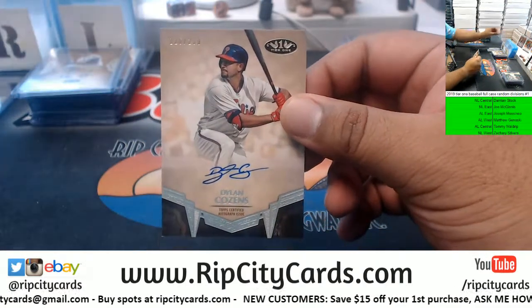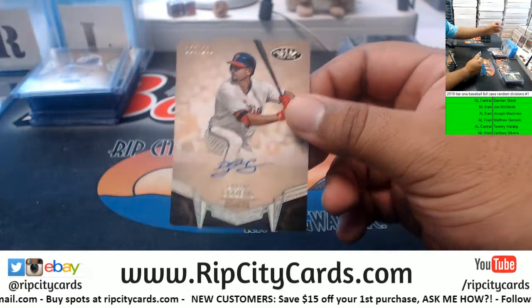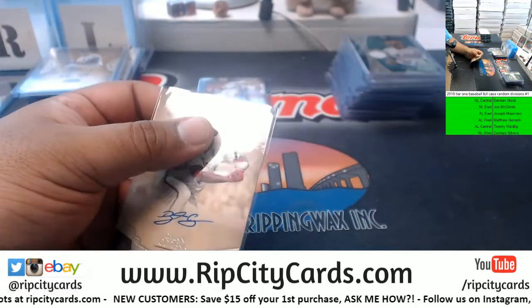We got Dylan Cousins to 250, Phillies - NL East.